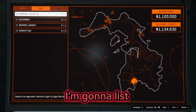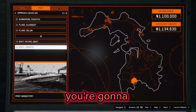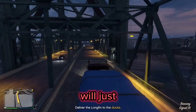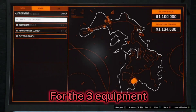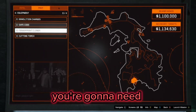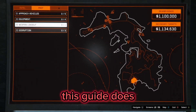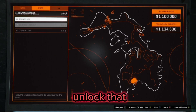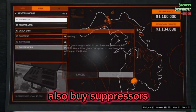To start this off, I'm going to list the setups you need to do to follow through with this guide. For the approach vehicle, you're going to be doing the long fin — you'll have to go out, steal the boat, and bring it back to the docks. For the three equipment setups, you're going to need safe codes, fingerprint cloner, and cutting torch. This guide uses the drainage tunnel as the entrance to the compound, so if you don't have that, make sure you unlock it. For the weapon loadout, it's your own choice, but make sure you also buy suppressors.